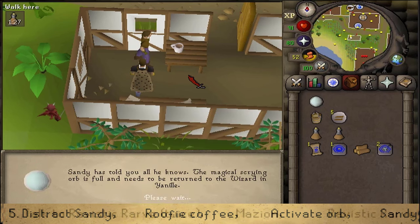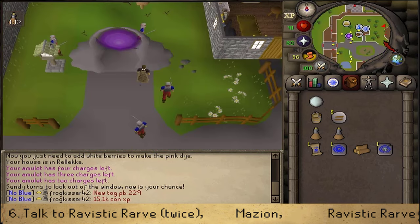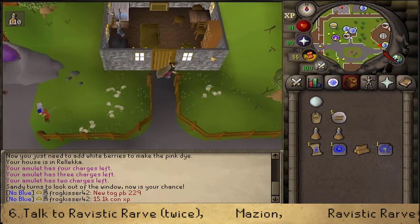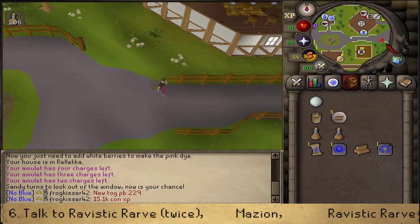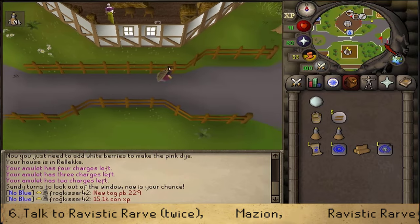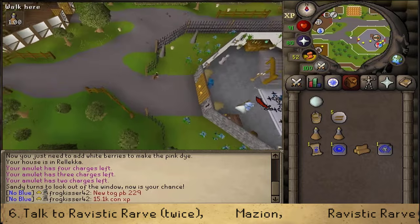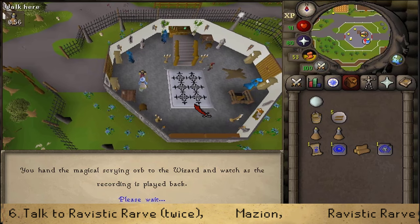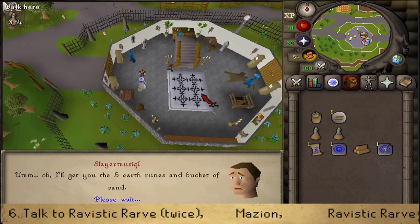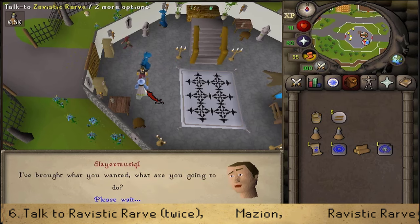Next, make our way back to Yanille to talk to the wizard inside or in front of the Magic Guild. Let's talk to Rarv. Select option 2 if you've completed Zogre Flesh Eaters. Next, talk to him again and select option 2 if needed, to start a cutscene.